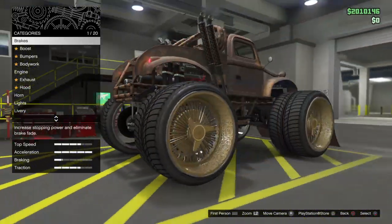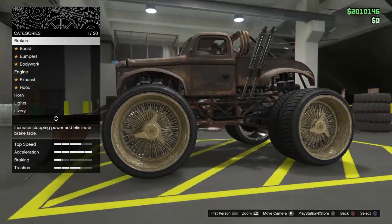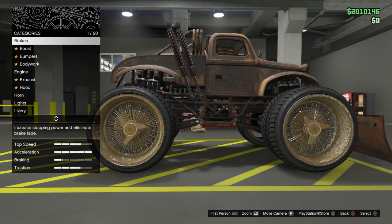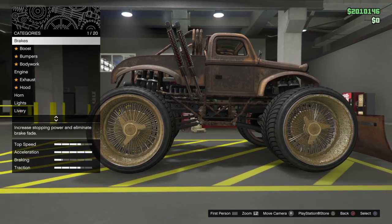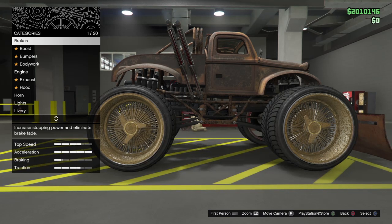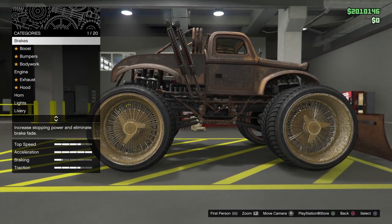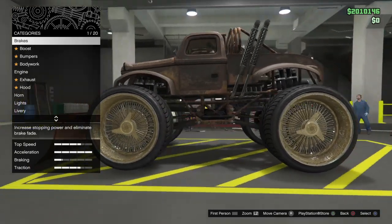What up guys, Moody here. Got some information today for you on these Benny wheels on arena vehicles. For some reason now today, you're actually able to buy the other two mechanics. So if you just bought the one mechanic and you couldn't do this because you bought the one mechanic and not the other two, you now can go back into the arena workshop options and upgrade these mechanics, enabling you to be able to put these wheels on these cars.